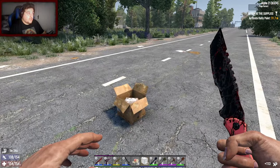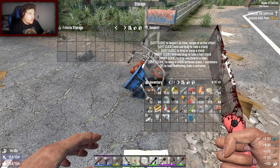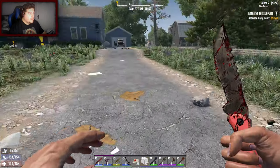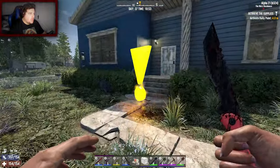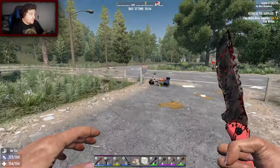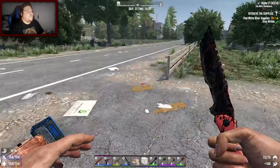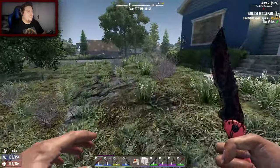I'll throw everything I've found in. Where's my repair kit - what the hell did I do with them? That's as much as we can put in there. Alright, let's restart you and then check the letterbox again - a bit of cheeky double looting. Forge Ahead - thank you very much! That was really good.